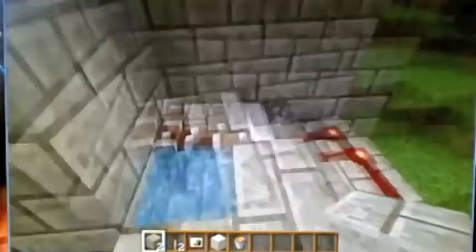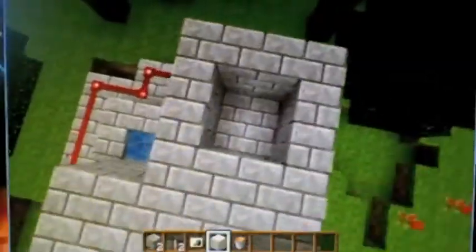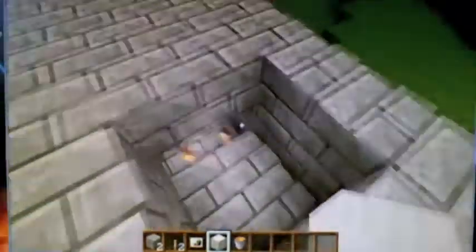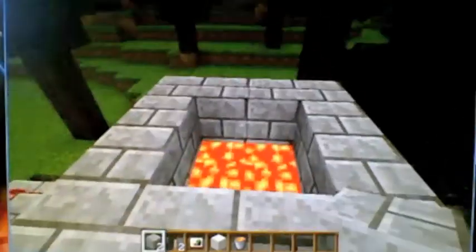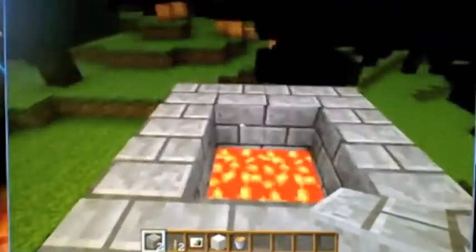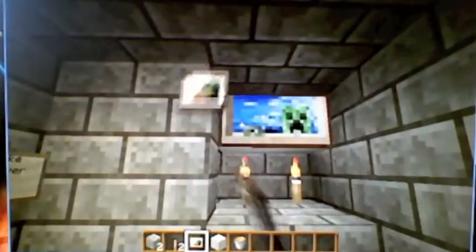When you pull it all once, it'll open up, and when you pull it again, the cake will shoot out. It doesn't let a lot through, so all you have to do is go there and place it. A touch I just like adding is the paintings to disguise the sand. Then put some glass here — I'm not sure why, it just helps.